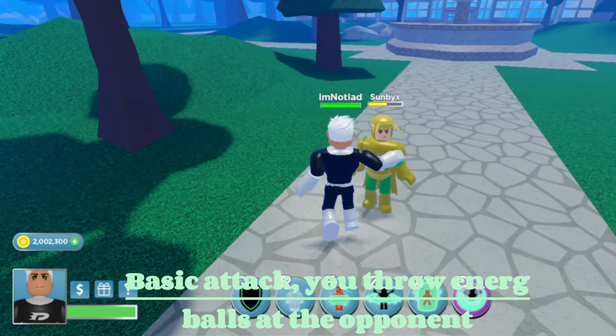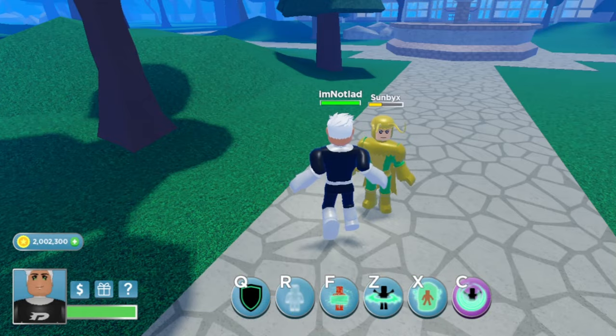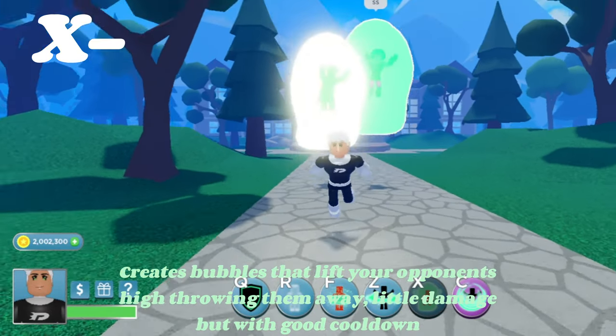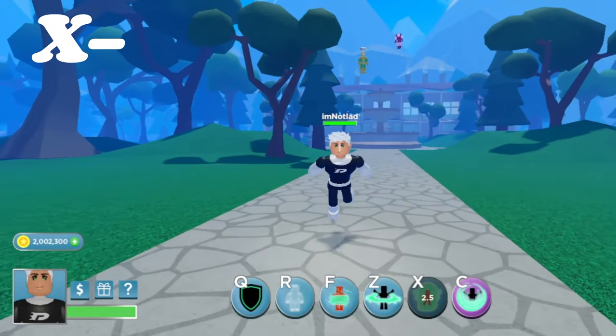Basic attack — you throw energy balls at the opponent. It also creates bubbles that lift your opponent, throwing them away. Little damage, but with good cooldown.